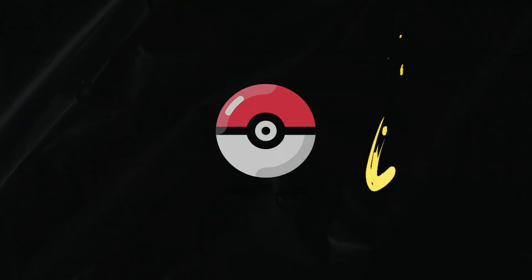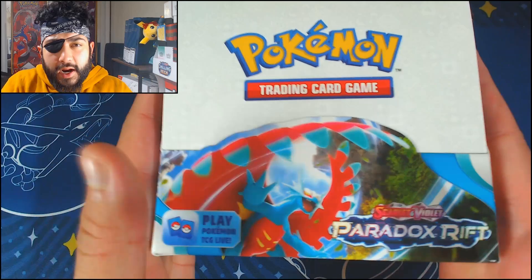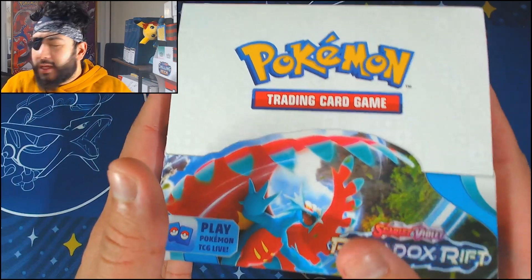We're back with some Paradox Rift. I've got a booster box to open. Let's see what we get inside. There's the booster box of Paradox Rift — 36 packs inside. Let's crack it open.